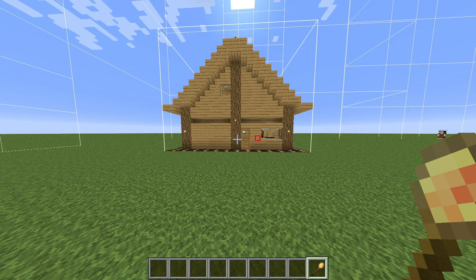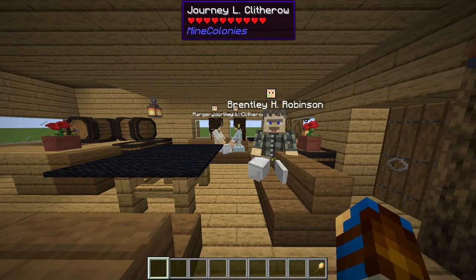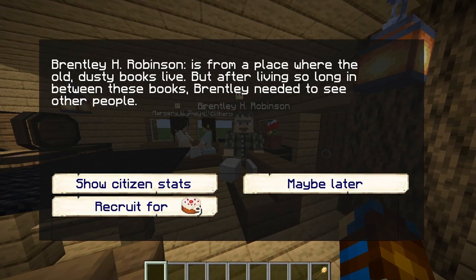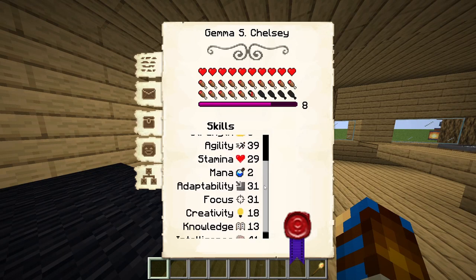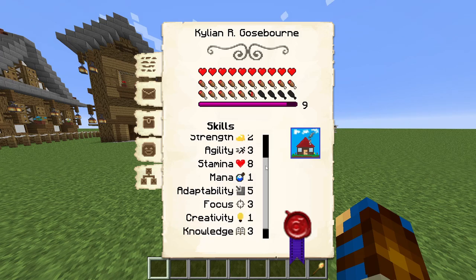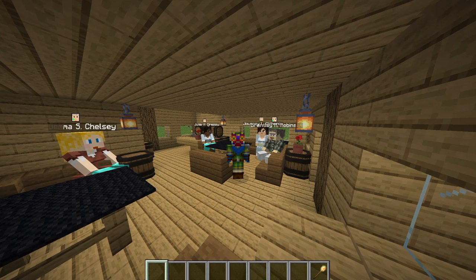The tavern is one of the first builds you should consider placing down upon starting your colony. It offers shelter and housing for all of your starting colonists, without the need to place down proper housing for them. The tavern encourages visitors to drop by, which you can then recruit to your colony, adding their numbers to your ever-growing population. These visitors are normally quite well-skilled, usually more so than the riff-raff that you start off with, so definitely worth checking out a new visitor's stats, especially if you're after a highly skilled worker.